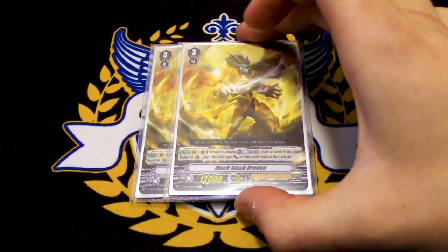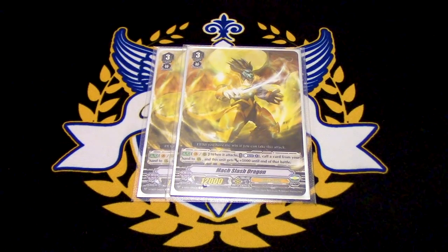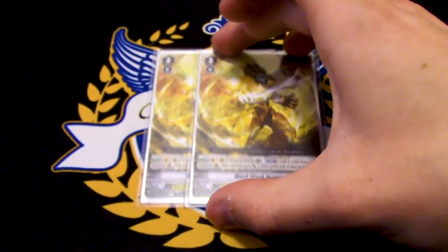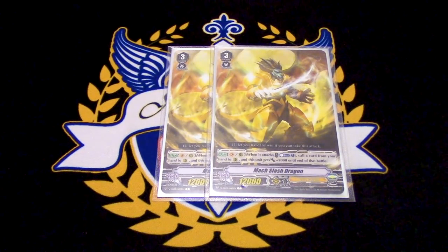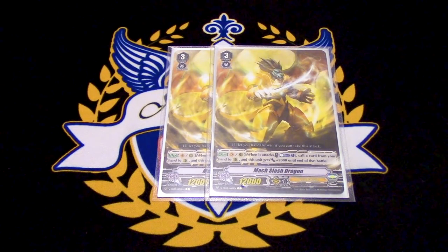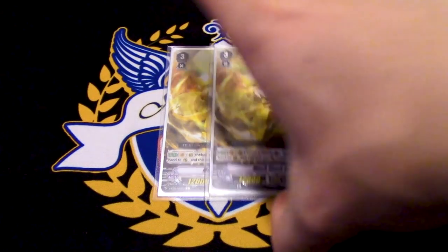Two copies of Mach Slash Dragon. Mach Slash Dragon's skill is — Vanguard rear when it attacks, you counterblast one, call a card from your hand to rear, and this gets 5k. More multi-attacking. You swing during the battle phase and you call something to another rear, basically helping you kind of finish. I'd run more copies, but the space is kind of tight. I might drop a grade two for another Mach Slash — still testing that. For now, it's ten grade threes and two of them are Mach Slash.